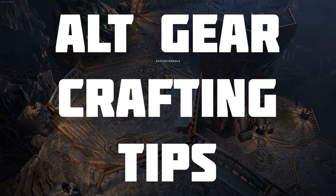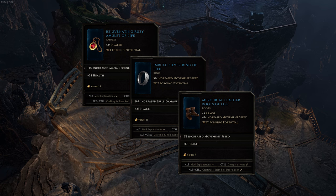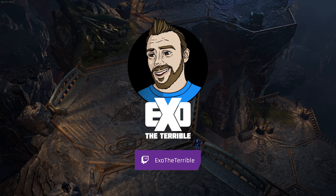Alt gear crafting tips. I like to save some low-level magic and rare items that have generally helpful implicits and affixes. The implicits I aim for are generally life, resistance, and movement speed, and the affixes I aim for are usually attack and cast speed, as well as spell damage, life, or resistances. By using what we've covered here today, you'll speed up the leveling process for your alts, allowing you to focus your crafting materials once you reach the Monolith of Fate around level 50 to 55.